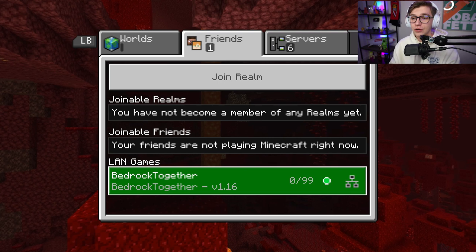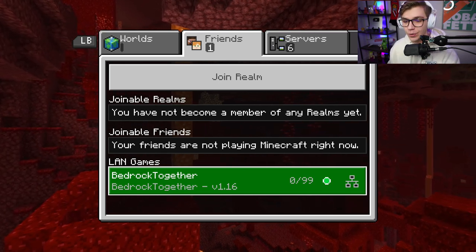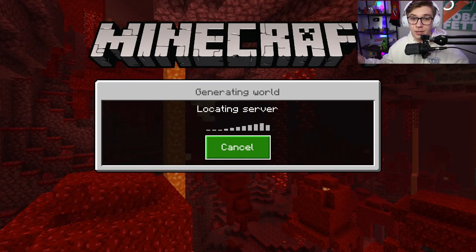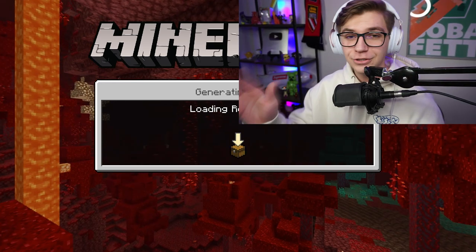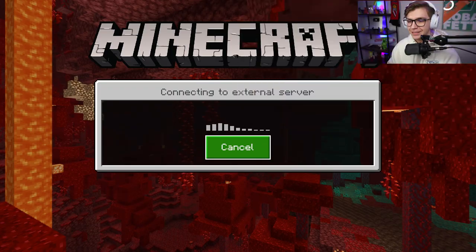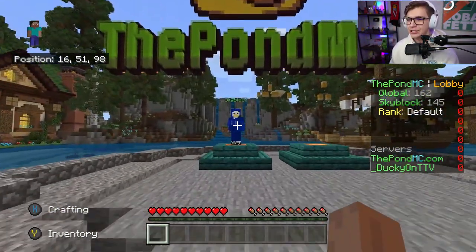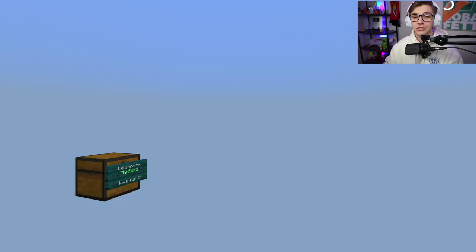To show you guys this method works, if I head over to the friends section, this is where the server you want to add is going to appear. It says Bedrock Together via 1.16. I'm going to go and connect and prove to you guys this is a current working method. It does take a little bit to load up, but just give it some time. And as you can see, I'm actually on my server now — play.thepondmc.com.